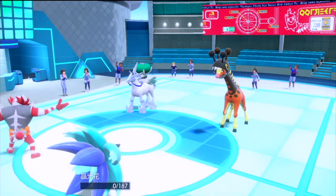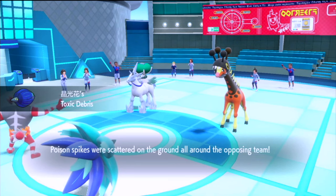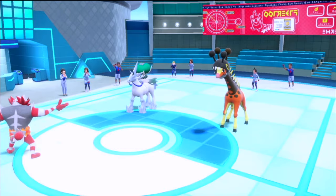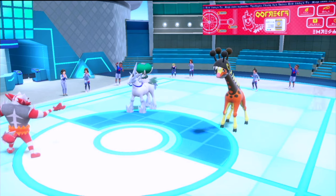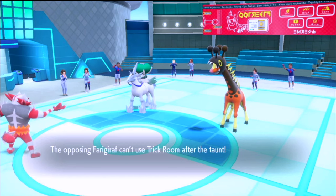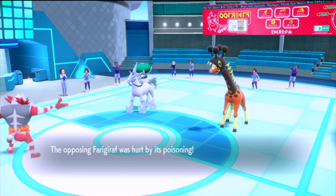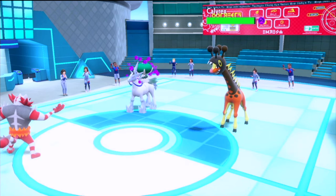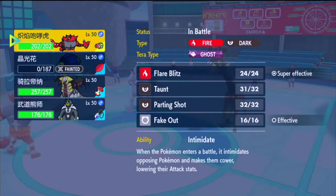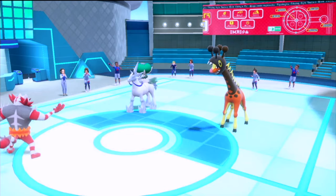They get an Attack Boost — not the best, but they're not gonna get their Trick Room. And we get the Toxic Spikes down, so everything's poisoned unless they have a miss. Okay, Frigibax takes some poison. Calyrex takes some poison. I guess we start throwing Hexes!